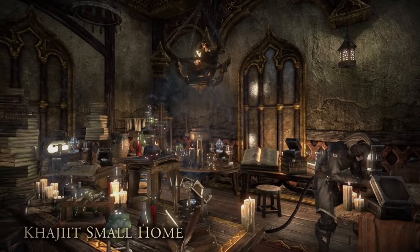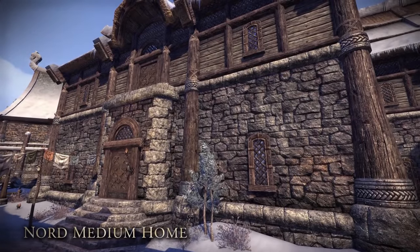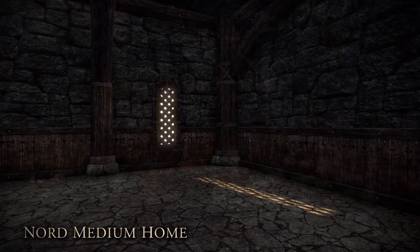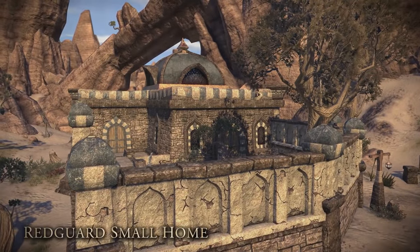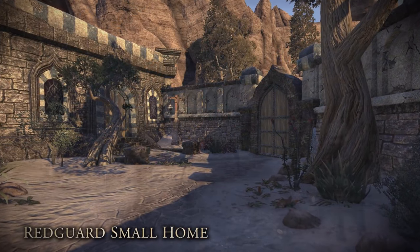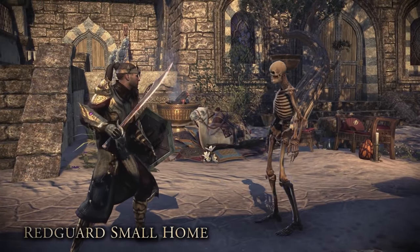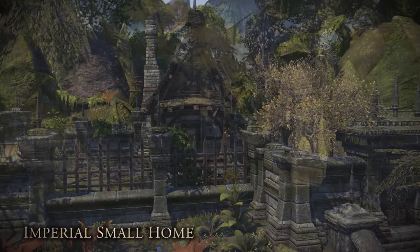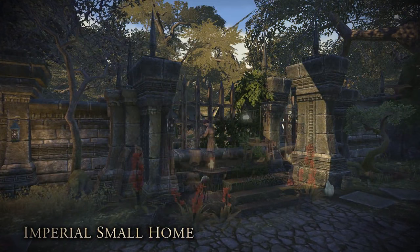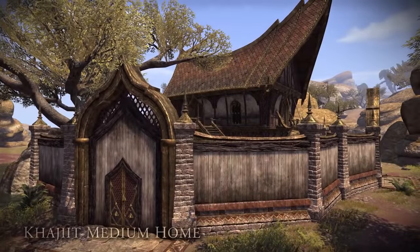Even if you buy a furnished version, you're still going to be able to customize it — you can move furniture around, add furniture, and do whatever you want, but it will come with a full set of furniture and a fully decorated house. They also mentioned there will be crown store exclusive houses, like an island retreat they teased. They said the island retreat isn't any bigger than houses already in the game, so if you don't want to spend extra crowns, you don't have to.